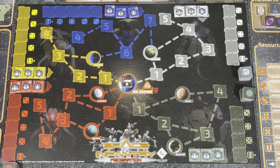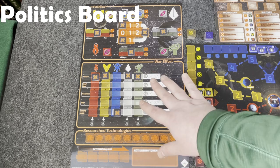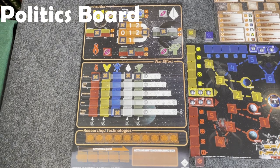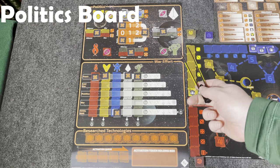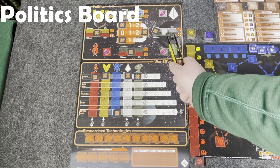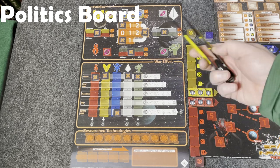Let's dive over to the politics and war effort and activation board. This is the politics board. There are a couple of key things here. At the top is politics — you can see the different factions: the Chthonians, the mutants, the cybers, the flesh eaters — and their relationships towards each other. Everything starts off at neutral. They could be at war or have an alliance with each other, and those relationships impact what happens when you draw your chits.